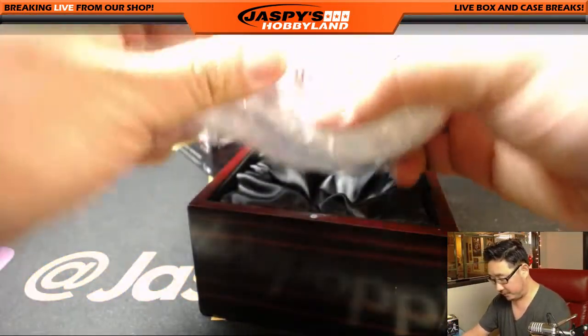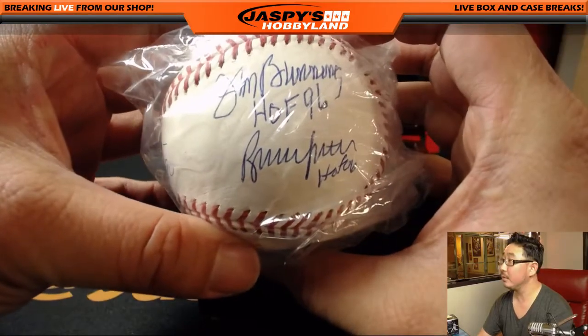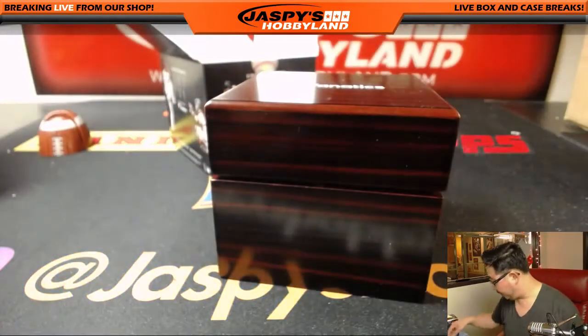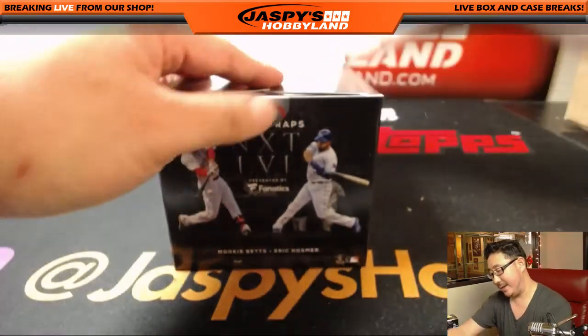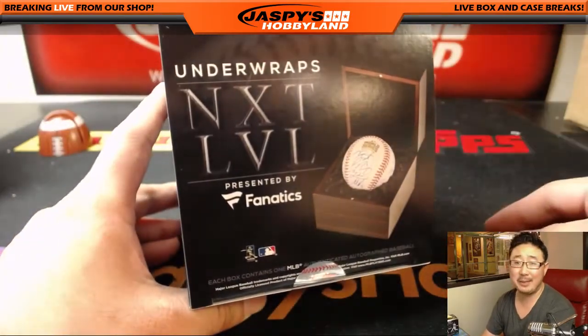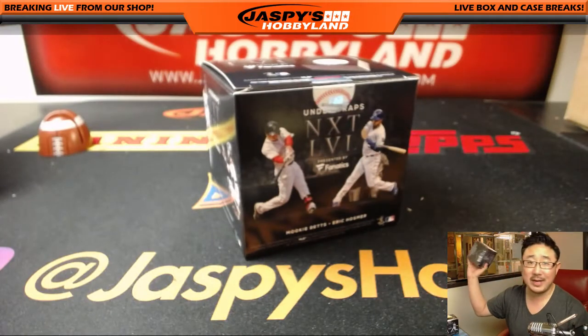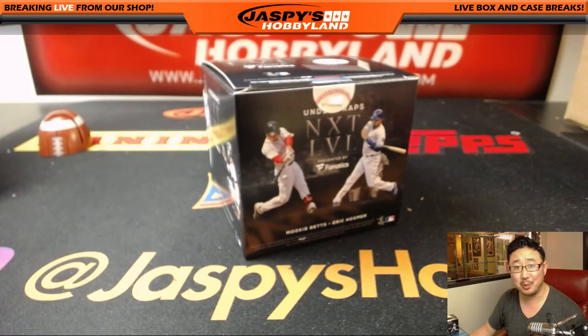So there you have it folks. Nice legendary level baseball going to Hayes. And there you have it folks — that was Fanatics Authentic Underwraps Next Level Autographed Baseballs. The next break is already sold out and we'll be breaking that after Vertex. We'll see you for that one. We'll see you next time.